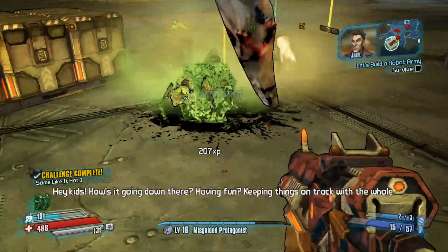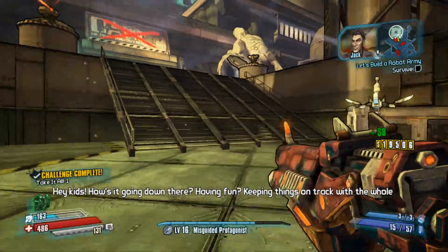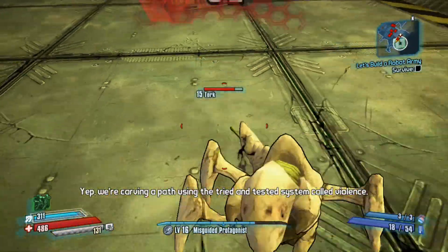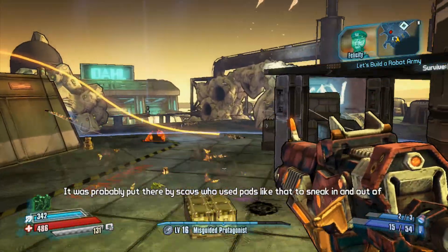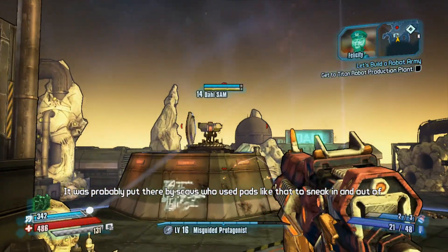Kill up! Hey kids, how's it going down there? Having fun? Keeping things on track with the whole robot army plan? Yup — we're carving a path using the tried and tested system called violence. It was probably put there by scavs who used pads like that to sneak in and out of Concordia.